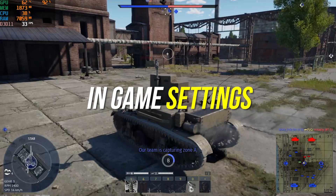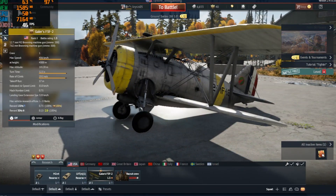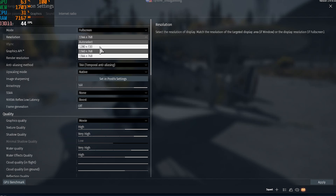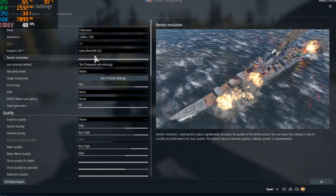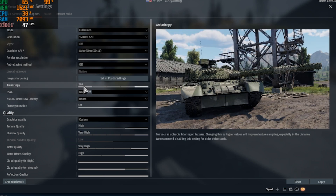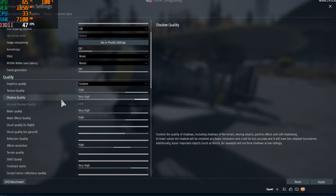For the first step, we will change the in-game settings. Open your game, click on Options, and go to Graphics. Change the mode to full screen and resolution to 720p. Then change the anti-aliasing method to off, anisotropy to off, and Nvidia Reflex low latency to Boost.